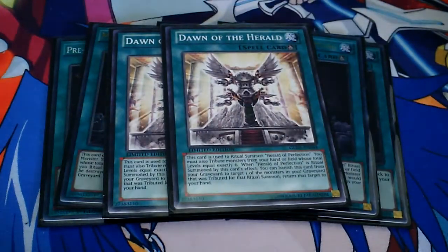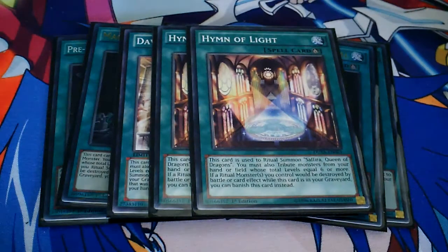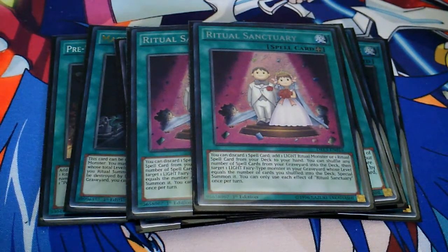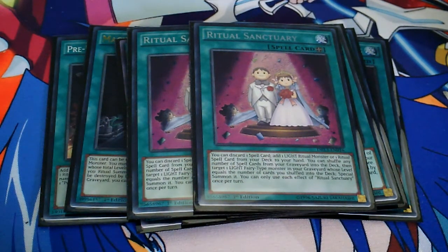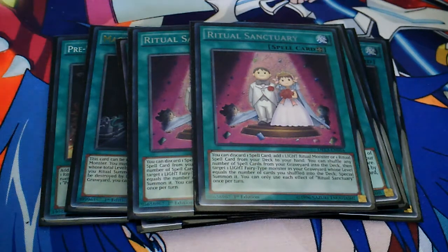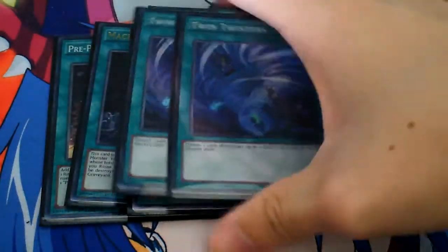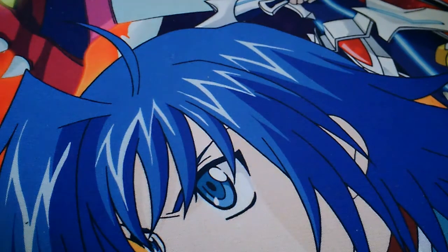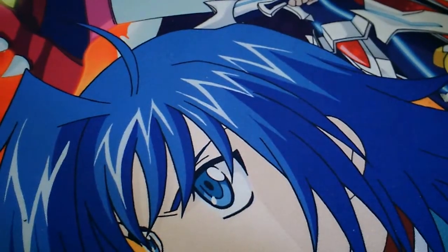I run two Dawn of the Herald, two Hymn of Light, and two Ritual Sanctuary. I don't run three Ritual Sanctuary because you don't need to access it as often, and once you do you can use it whenever you want. If they MST it, that's fine — you've already used it during your turn. I don't really care if they Twin Twister it because I've already used it, unless they do it during your turn and disrupt your plays. I also run two Twin Twisters and one Instant Fusion — you can choose to run two Instant Fusion if you want, but I choose to run one.